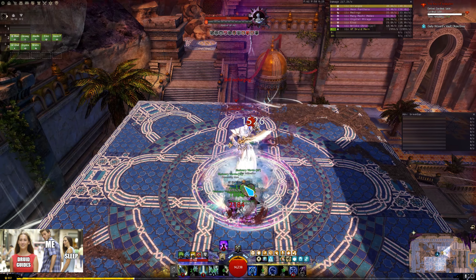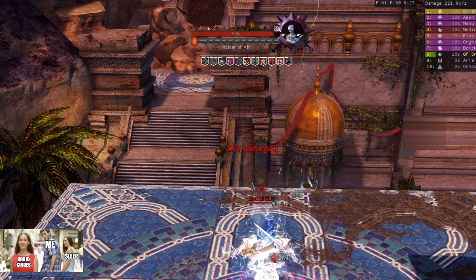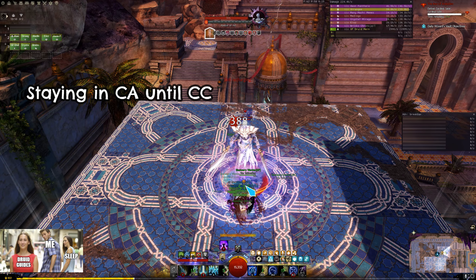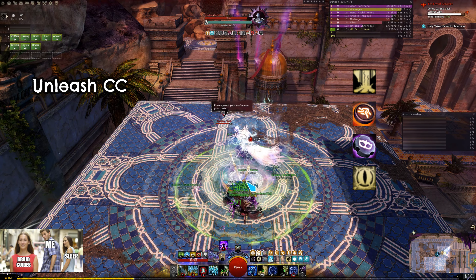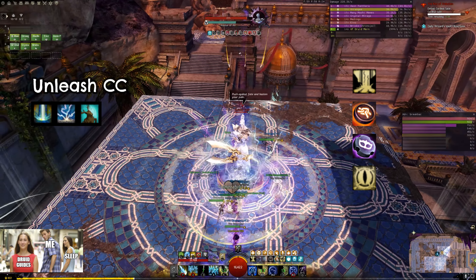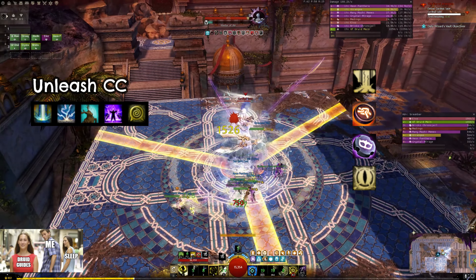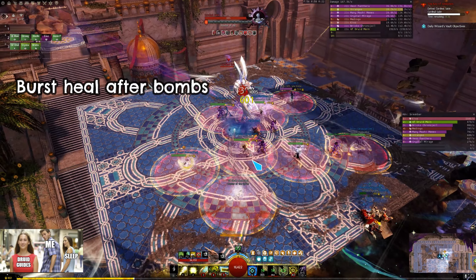Normally after CA5 I would leave CA, but I'm looking at the boss's defiance bar and I can see that we are going to enter a CC phase soon. So I decide to stay in CA longer so I can CC with CA3. And now it's time to unleash all your CC skills: CA3, pet F2, Special Action Key, Glyph of Equality, another Special Action Key, Warhorn 5. And here you have to be ready to heal up everyone after the bomb explosion.